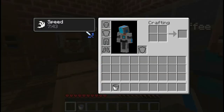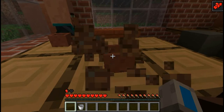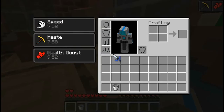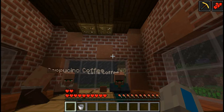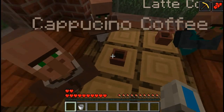Coffee will give you some good effects. Normal coffee will give you speed. Cappuccino coffee will give you extra hearts — health boost. And latte coffee will give you haste. These effects work for eight minutes, so that's 16 minutes of boost per coffee. Take a coffee every morning and afternoon and you'll get some boosts for the whole day. That's nice.